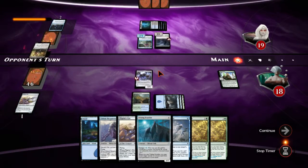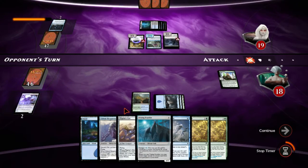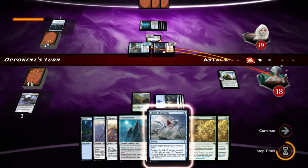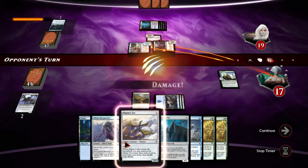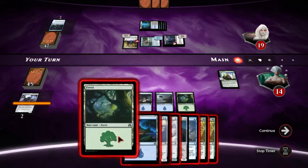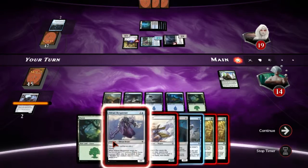That's as good as Ob Nixilis — that's gross. I hate how far ahead he is. Could not be farther ahead. I can't play two things, which is just sad. Next turn I can play two things. I'll play this and try to trade with this stupid Gilt-Leaf Winnower if I can, but I doubt it.